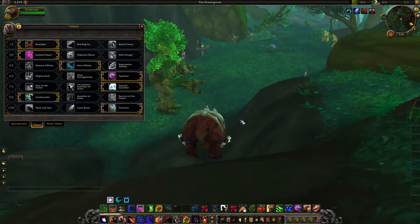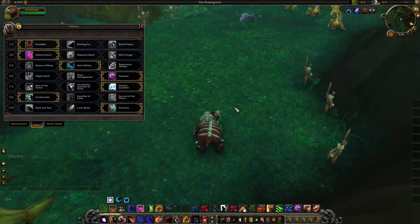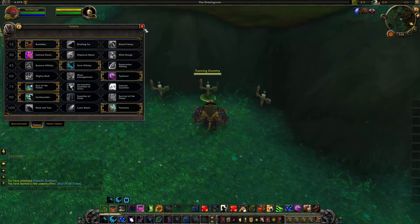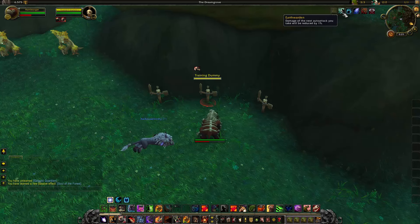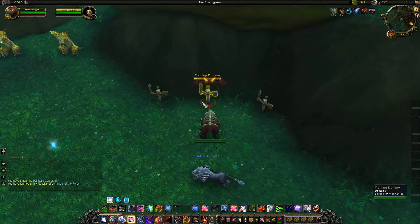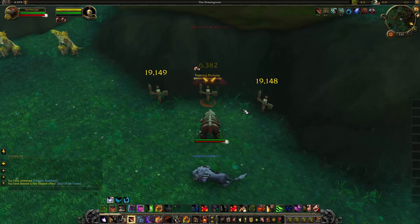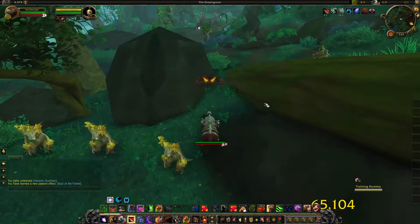One thing I'm not sure about yet is whether we want to use Pulverize every time we get a chance to, or only when we need to reapply the buff — I'll get back to you on that. To show how these work: every time you deal damage with Thrash, that initial direct damage, you get three stacks since you're hitting three targets. It does say 1% in the tooltip but that's obviously a tooltip error. With two stacks of Thrash you can use Pulverize, which does a lot of damage and gives you a 20-second buff reducing damage taken by 9%.